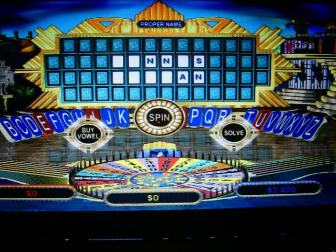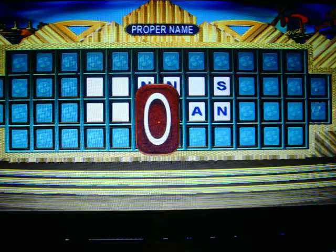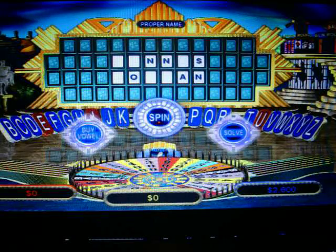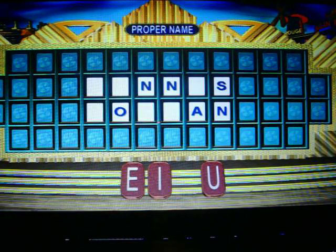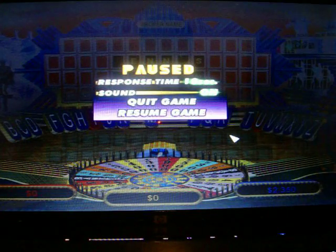Can I buy a vowel, please? I'd like an O, please, Vanna — there's one O. Oh, I think I know it! I'd like to buy another vowel — there's gotta be an E. There's an E! And we'll stop here for part two.